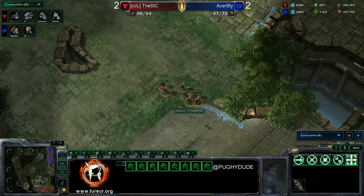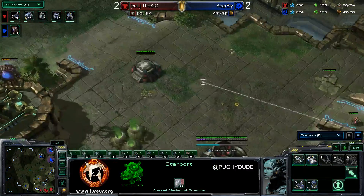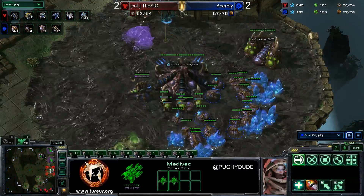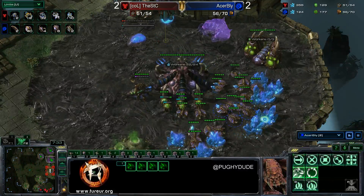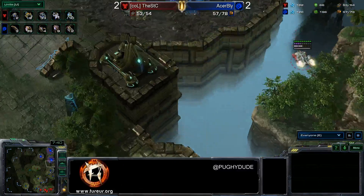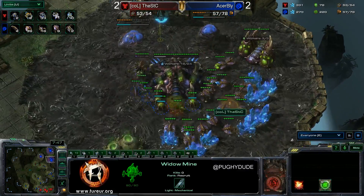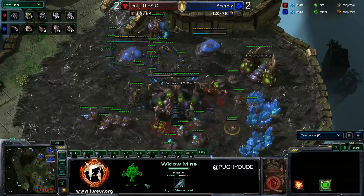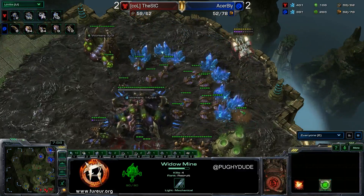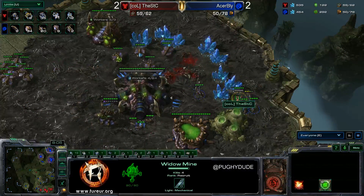A group of marines is coming and — there it is — a medivac. And yes, we do have a medivac. I don't think Blight spotted that; he was looking down here. He didn't realize there was a medivac coming. Here it comes — one widow mine gets dropped and bam, that gets four kills. Very nice indeed. The second one is headed towards the main — Blight is not reacting — and that gets three to four kills on that one.